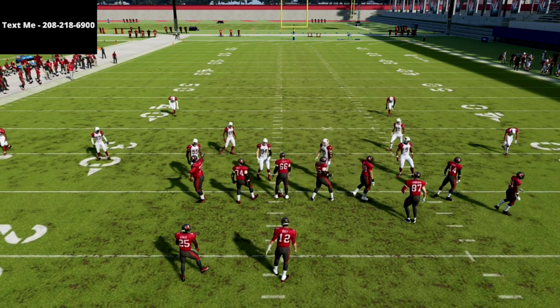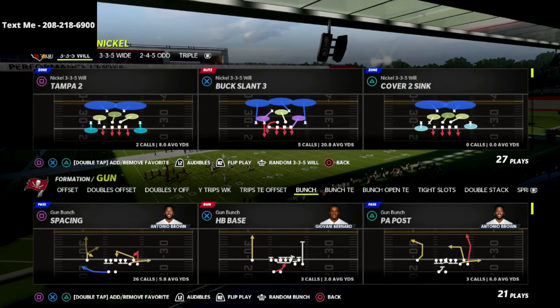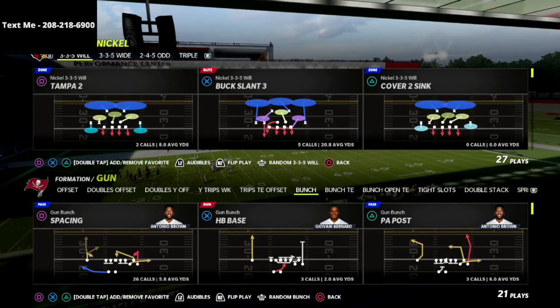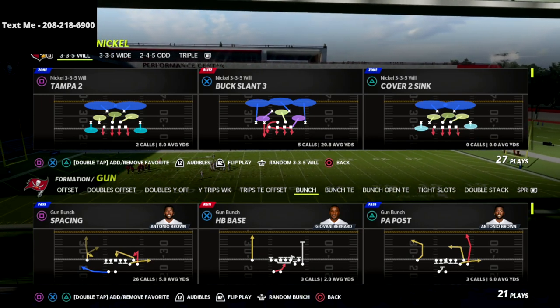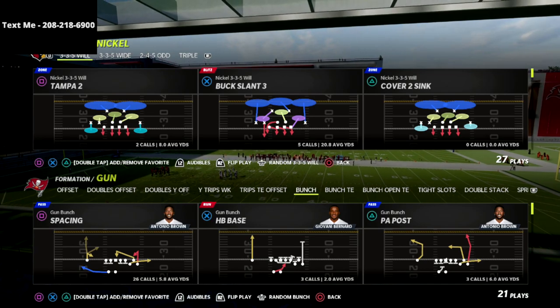In this video I'm going to show you the best bunch blitz in the entire game. This is going to get instant pressure sending three people — it's going to come in whether they max protect, whether they delay fade, whether they block a running back. It does not matter. You're going to send three, and I also like to send four out of this, but sending three is going to be very effective.